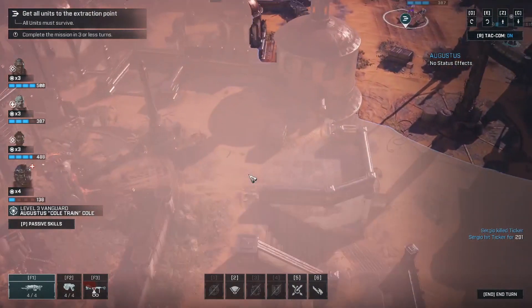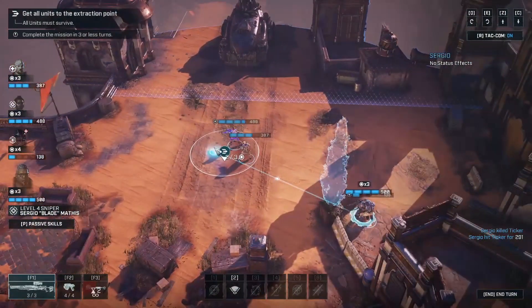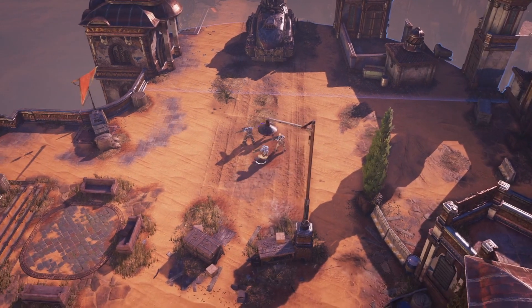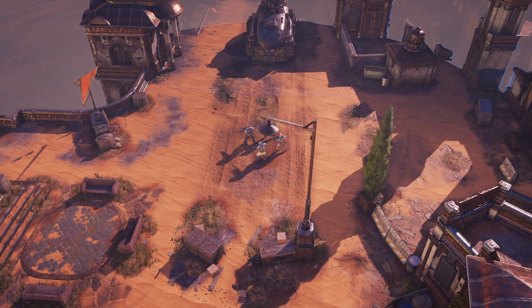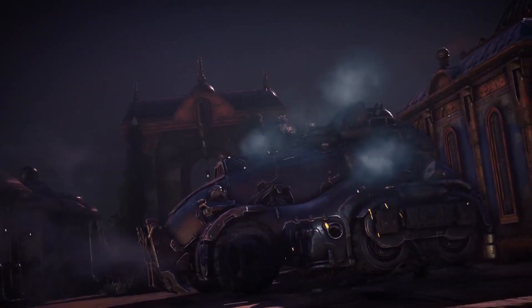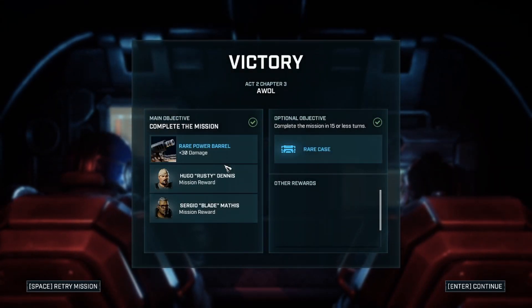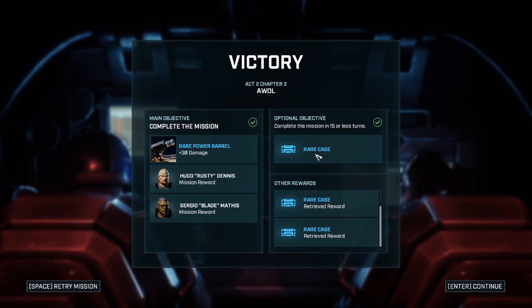There's three of them. Good — get out of here. Moving out. Come on, let's get back. Hey, we'll make this convoy a home for you — trust me. Now let's hope Gabe can still save your friend. We got Rusty and Blade along with three cases, and we completed the mission in 15 turns or less so we got a fourth case as well. Sweet.